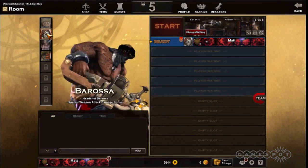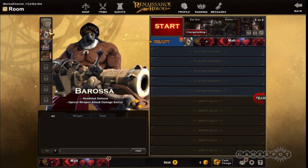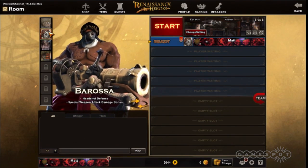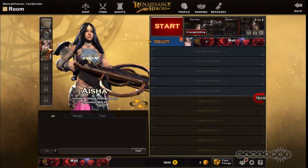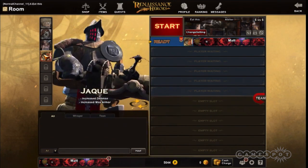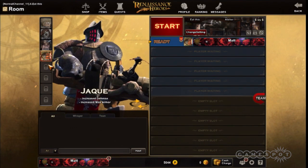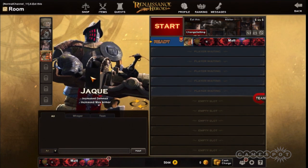Let's get a quick look at some of the other character designs. Barossa — he's an ex-slave turned pirate searching for his brothers. All these characters want to collect pieces of the machine to fulfill their dreams. Aisha was part of a harem and is now an assassin. Jock is resurrected and has a master we haven't seen yet, coming later. We're only seeing four character slots here — are there more in the pipeline?